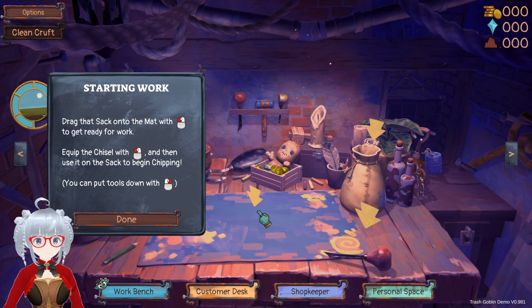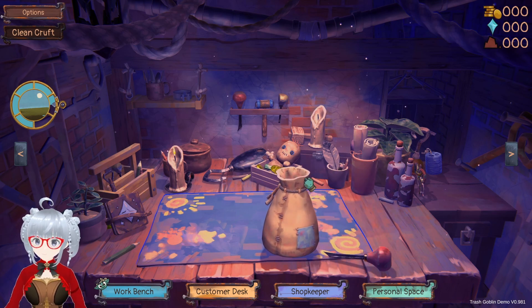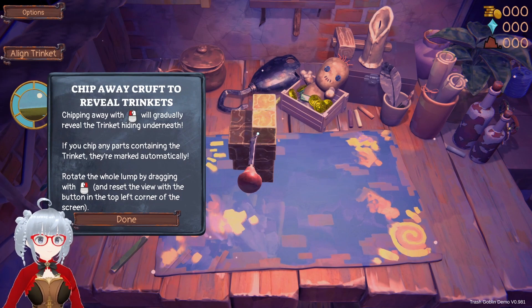Drag that sack onto the mat with the left mouse button to get ready for work. Equip the chisel with the left mouse button and then use it on the sack to begin chipping. You can put the tools down with the right mouse button. We're taking this, putting it there, getting the chisel — let's start working. Chip away the crust to reveal trinkets. Chipping away with the left mouse button will gradually reveal the trinket hidden underneath. If you chip any parts containing the trinket, they are marked automatically. Rotate the whole lump by dragging it with the right mouse button and reset the view with the button in the top left corner of the screen.